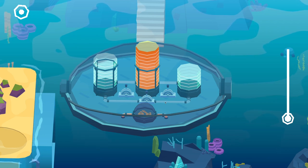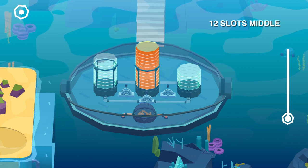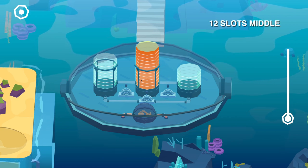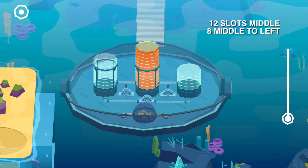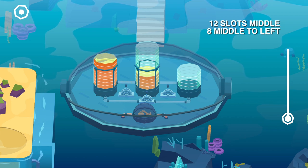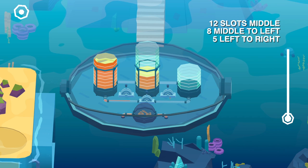In order to do this, we got to start with all the blocks in the middle here, just like that. Next up, move eight slots from the middle to the left. So let's just do that. There we go. Now move five slots from the left to the right.